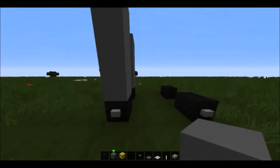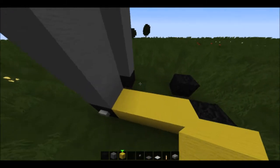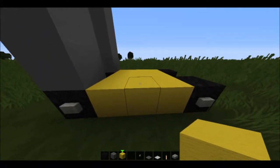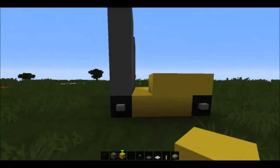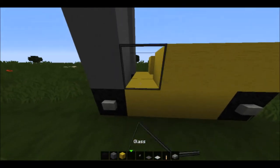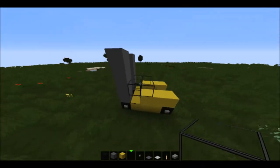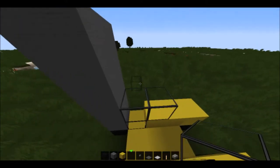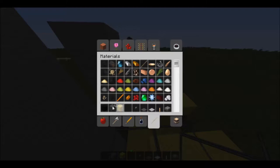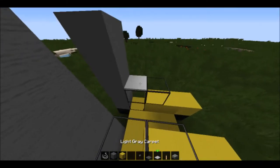Then take yellow wool and line all of this with it. Do the back part as well — leave a space right there but do that for basically the whole thing. Then take your glass and make a little window right there. On the inside here you won't be able to get in, but put string right there so we can add the light gray on top.